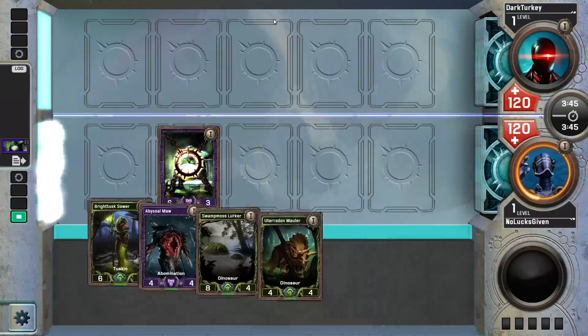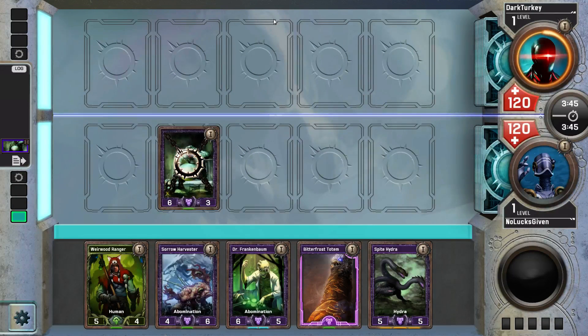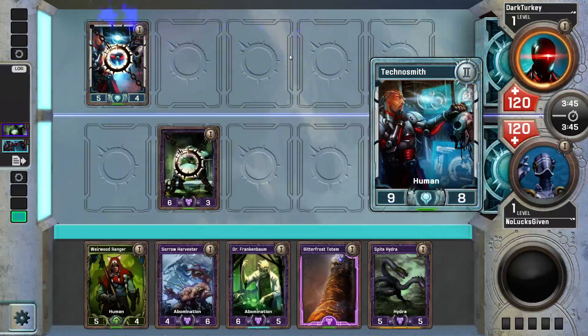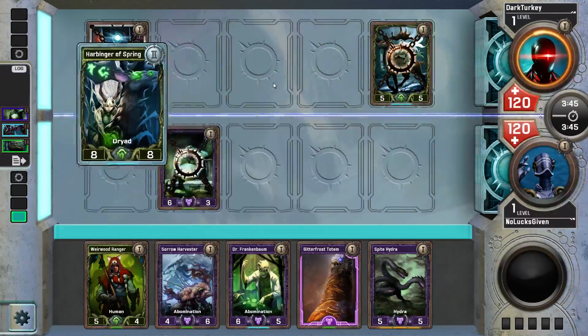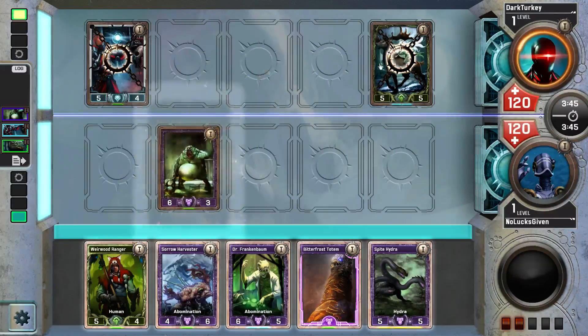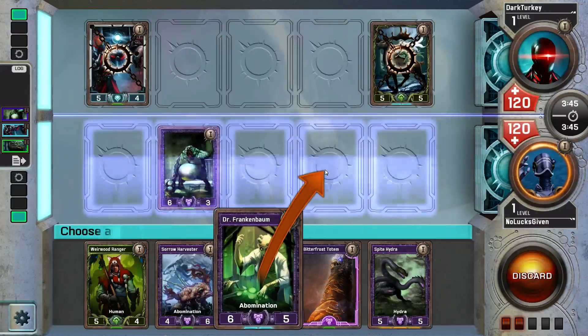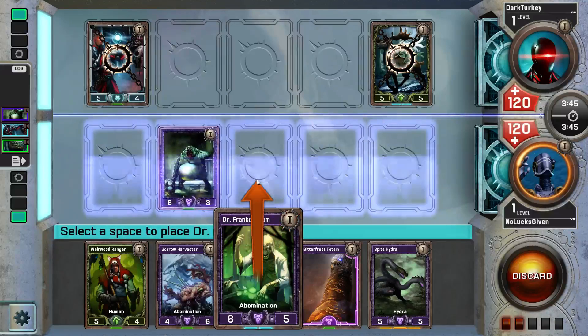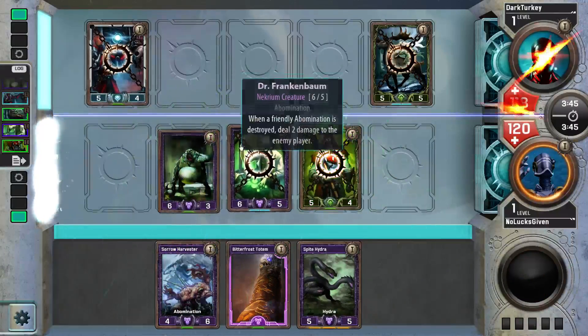Always Graveborn Glutton — that's the rule. I think I'm pretty likely to go Frankenbaum and Wirewood Ranger here. I'll go Frankenbaum in the center lane with Wirewood Ranger on the side, so that if my opponent plays a Nexus Technician, I can do the pump there.